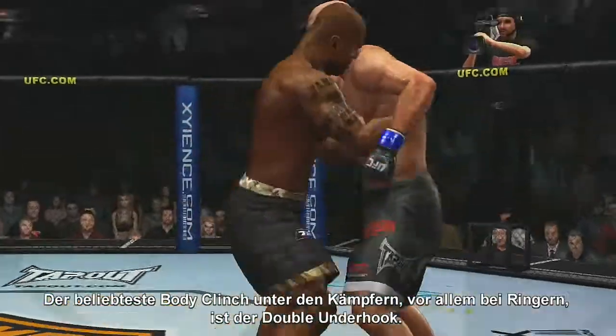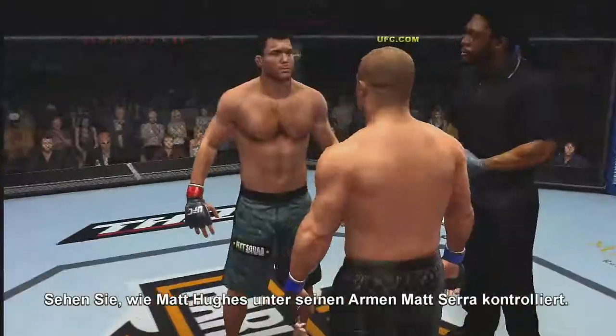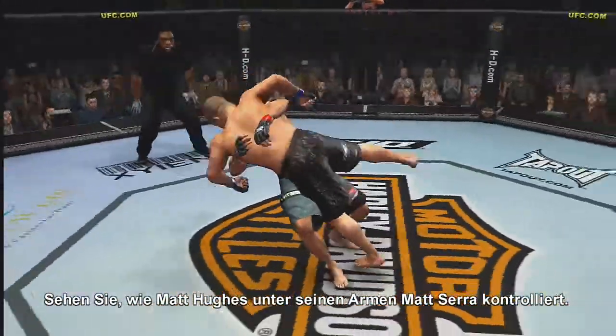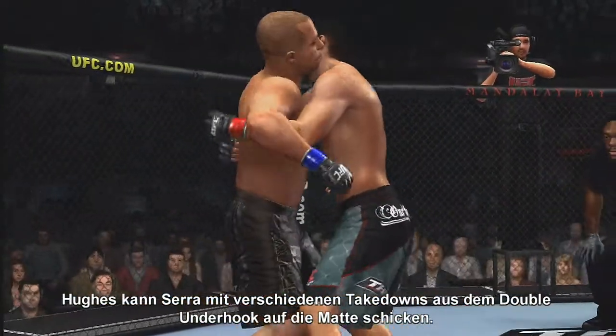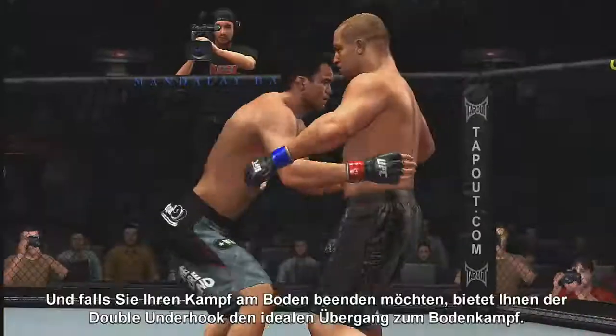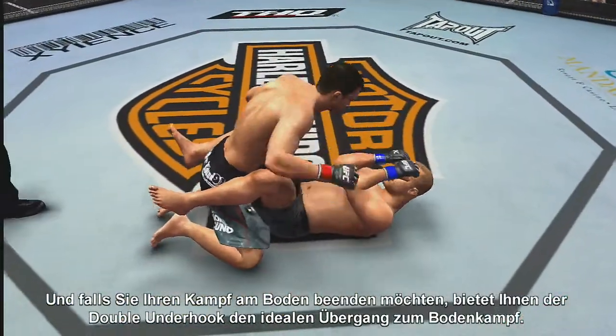Most fighters, particularly wrestlers, favorite body clinch is the double underhook. Check out the way Matt Hughes completely controls Matt Serra from underneath the armpits. Hughes has the clear advantage here — with Serra locked up in a double underhook, Hughes can bring the game to the mat through any number of takedowns. If you're looking to finish your match from the ground, the double underhook is an ideal way to get there.